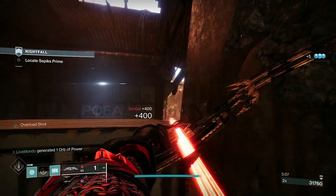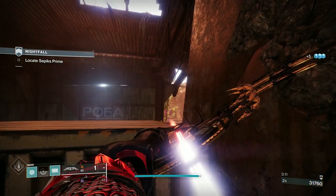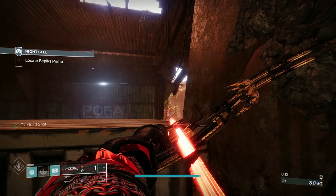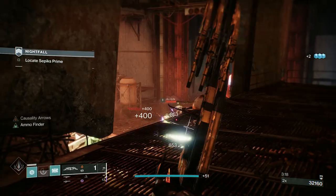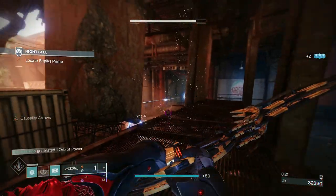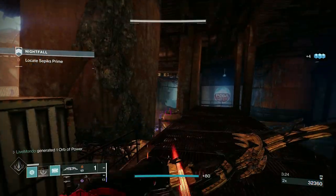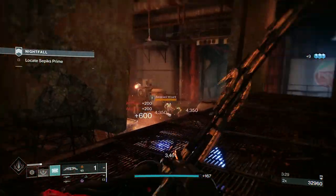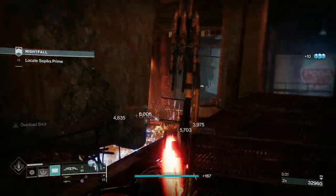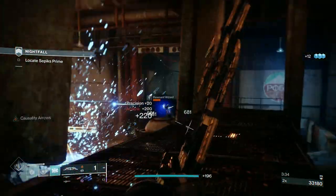Here's the thing: from here on in I actually don't need a barrier weapon because I get my super for every barrier champion. The way this and the hunter run differ is the hunter could use the super to clear ads — I'm going to have to do it with weapons, which is why this run is about eight minutes longer. That eight minutes is just clearing ads that the arc strider took with the super.